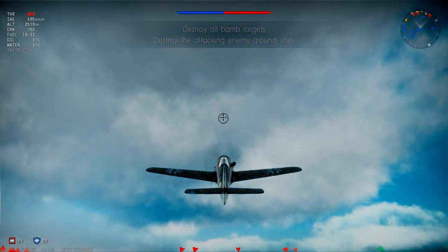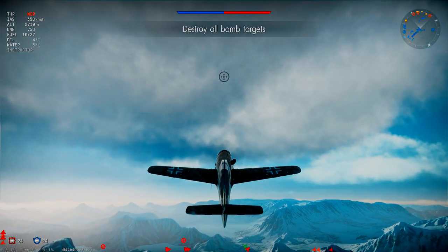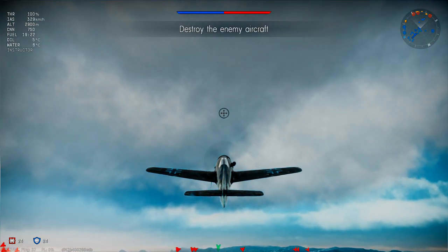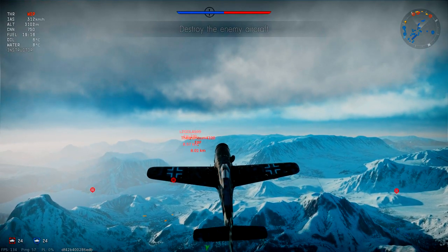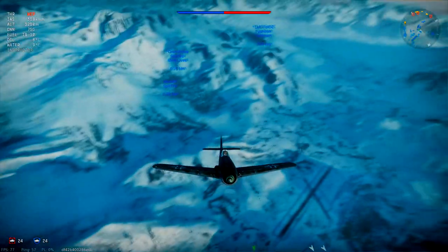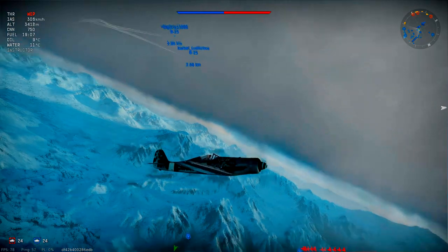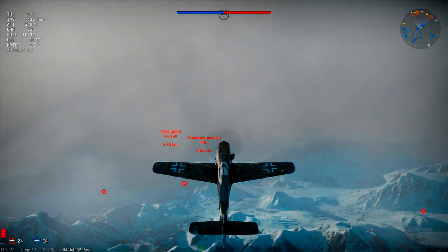The D13 was the last of the 190's long-nosed Dora variants produced. The D-series was supposed to be a stopgap while Kurt Tank's Ta 152 model was being readied, but it turned out to be one of the best fighter planes the Luftwaffe flew during World War 2. In War Thunder this is a premium aircraft with a battle rating of 6.0, so if you fly the German tech tree, having this plane with its 244% research points bonus is almost a requirement for the long run through rank 4 and lower rank 5.